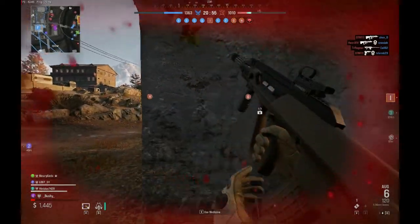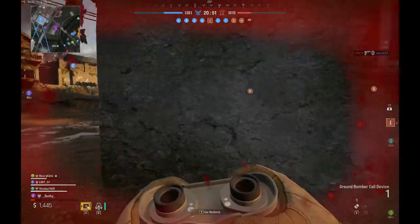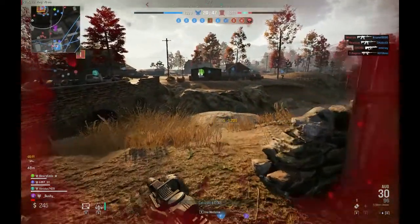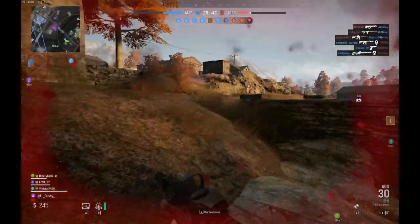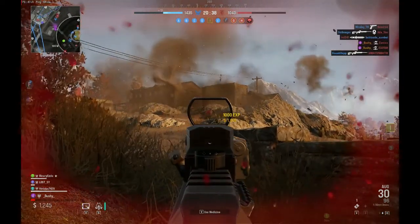Greetings! Bushy here with an overview of how to use the two types of airstrikes within the game Rose. The first one on our list is called Airstrike and costs $1,200. This particular attack is a line of sight.